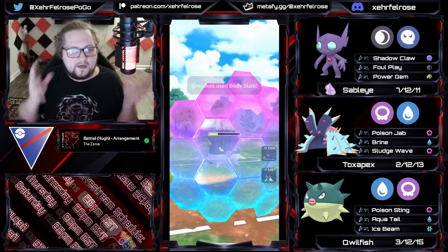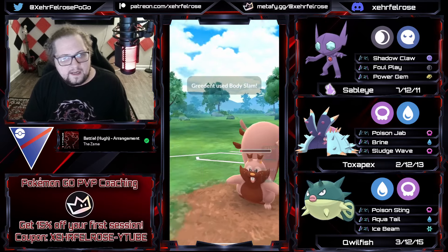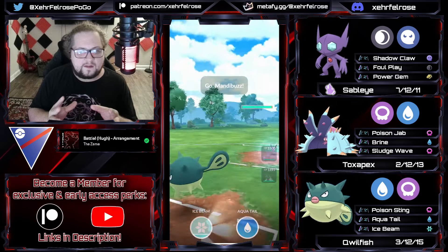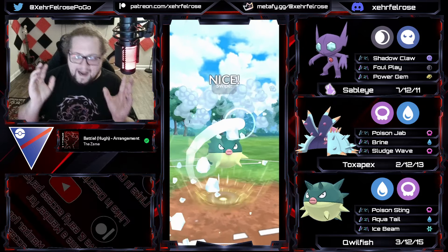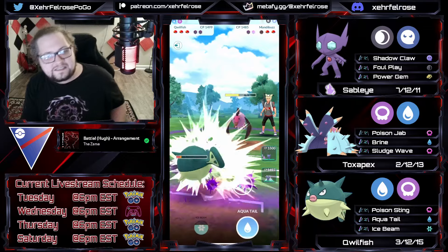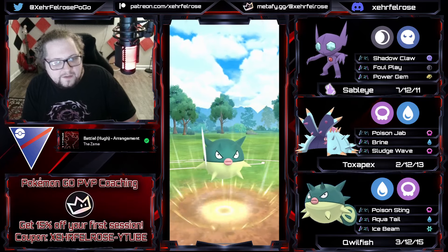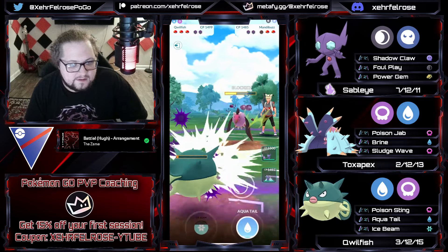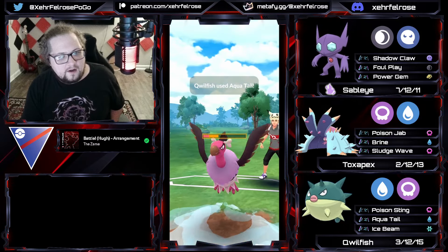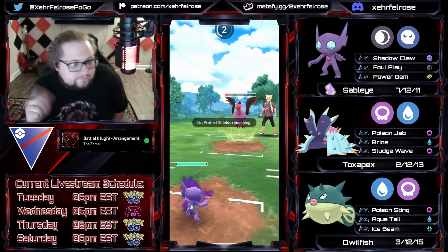I'm going to Poison Sting down for switch advantage, and I will shield twice because being able to put Toxpex on the Azumarill is just a game-winning sort of move - if the thing in the back can be managed by Sableye. So far the opponent has had two or three Pokemon that are good into my Sableye - they have a Greedent, an Azumarill, and a Mandibuzz. My Quillfish is still firing off charge moves and doing all the work by itself. Quillfish has been on the field for almost the entire game at this point.